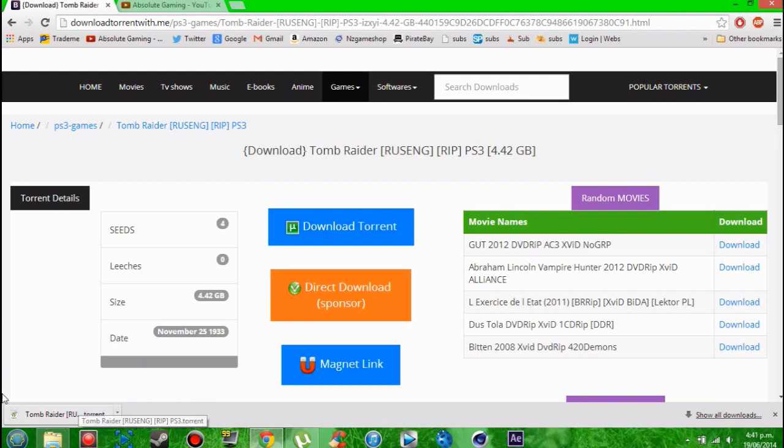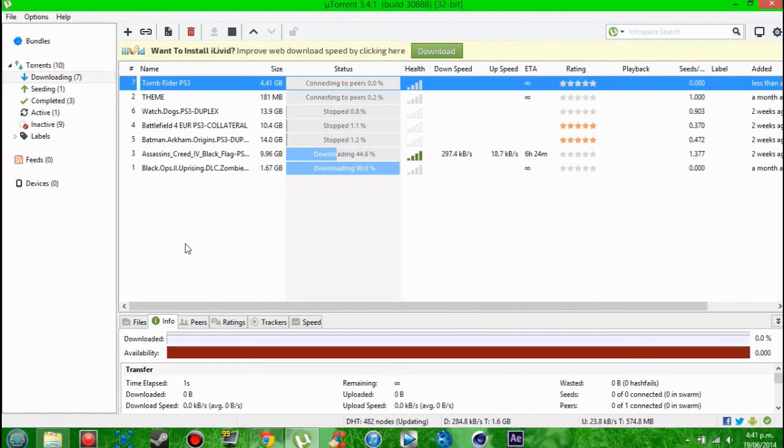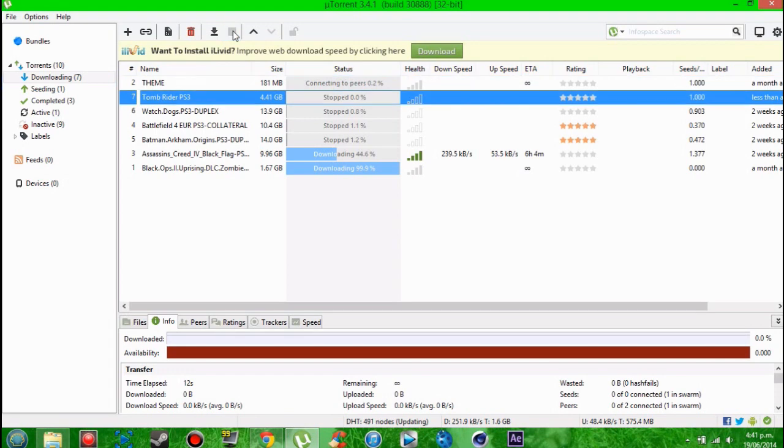You go 'Download Torrent' and it will download either straight to your torrent client or it will open a dialog like this. As you can see, I'm already downloading quite a few games. It will start downloading.